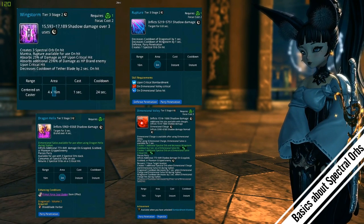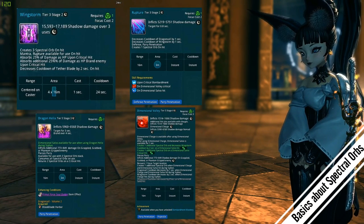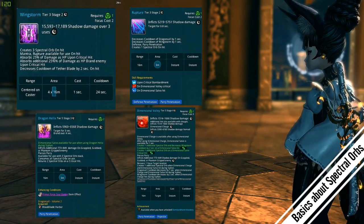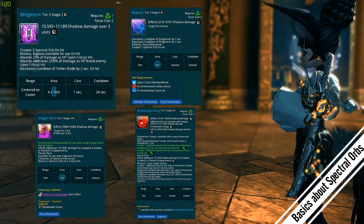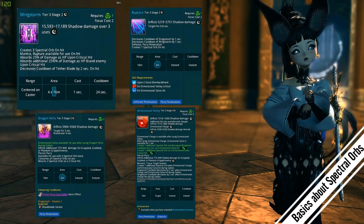Another skill that creates spectro orbs is rupture — it creates one spectro orb on casting. You don't need to crit it or anything, you just need to cast the skill and you get a spectro orb, which is pretty useful.